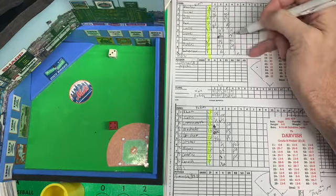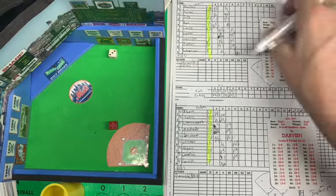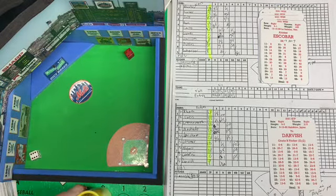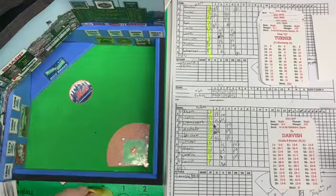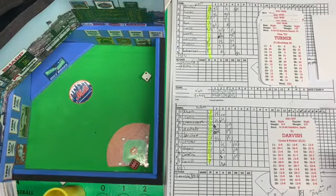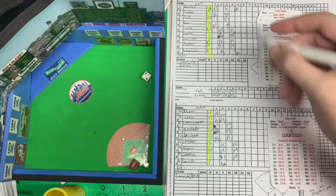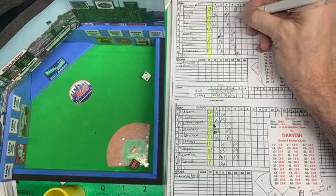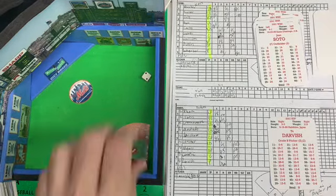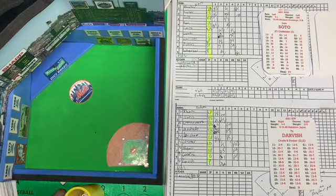It's a 43 — strikeout, Darvish's third strikeout of the game. Top of the order, Escobar leading off — swing and a miss, fourth strikeout, back-to-back K's for Darvish. It's a 62 which will be a 23 — against a B pitcher, fly ball to center field and it's dropped by center fielder Grisham. He's a B so he will make an error — center fielder drops the ball. Taylor Turner is on at first.